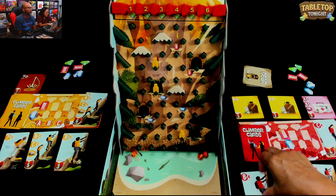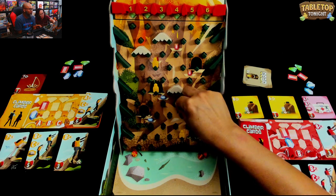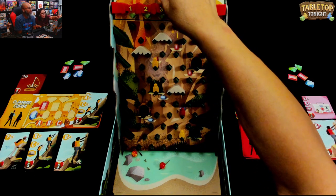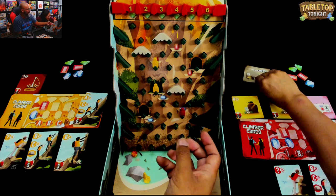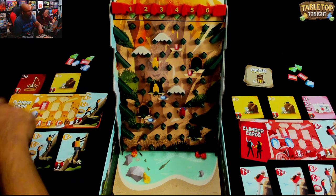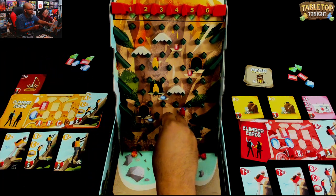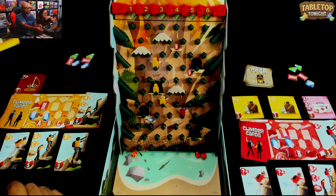I'm gonna play this card - my climber is going to move four spaces. One, two, three, four - I get another gem! The lava is gonna flow down lane number three. Oh No Volcano! I got nervous. Can you grab me a gear card? These gear cards are one-time use. I'm gonna do B6 using this gear card - one, two, three, four, five - stop there for a blue gem. Number three lane, discarded.